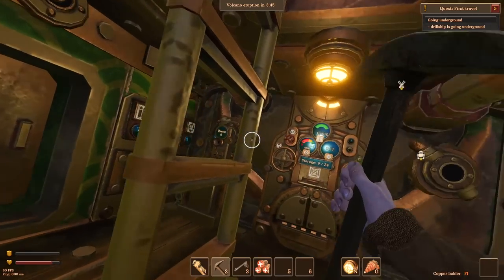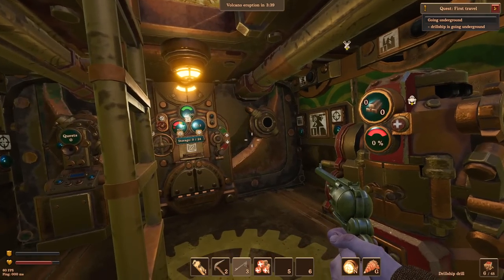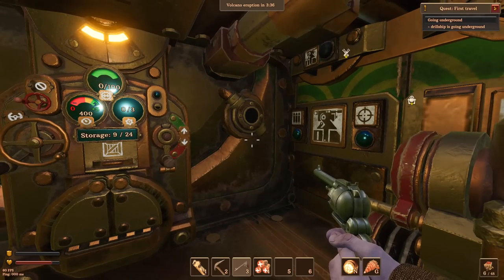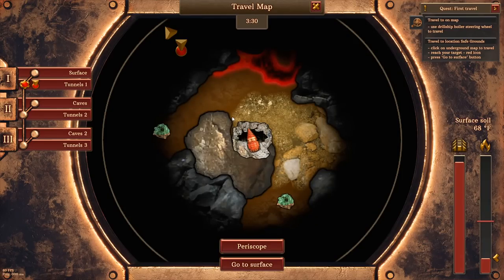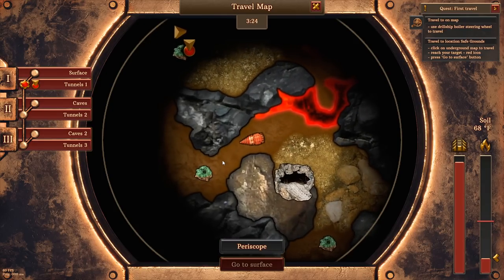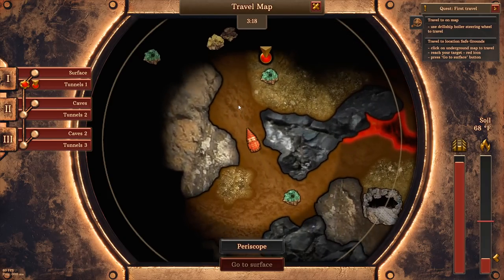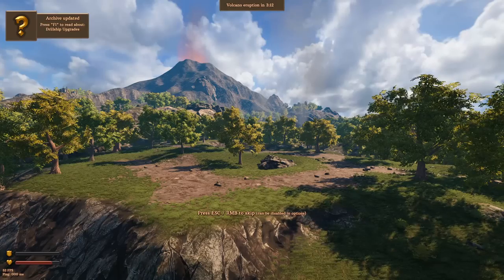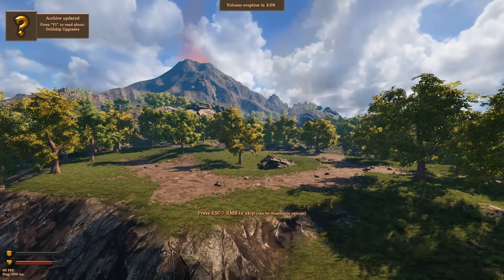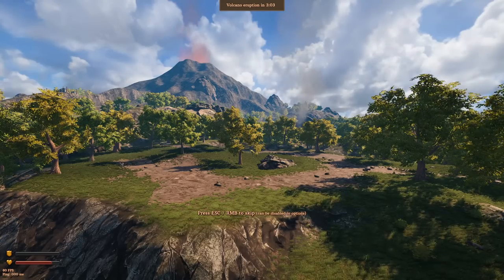We're diving right now. As soon as this goes underground I assume it'll give me a prompt for what to do next. World War I technology in a post-apocalyptic future — use the steering wheel to travel. We can just drill around down here. There's a little bad guy right there and I'm going to deploy the turrets on him.